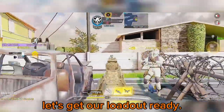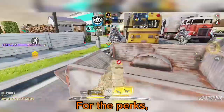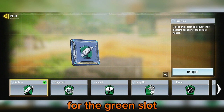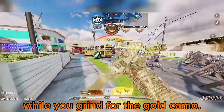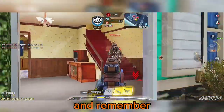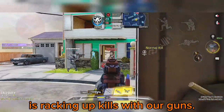Now let's get our loadout ready. For the perks, choose either the Fast Recover or Overclock perk for the red slot. Pick the Vulture perk for the green slot, which will keep your ammo in check while you grind for the gold camo. The blue perk doesn't have a huge effect on this strategy, so feel free to go with your preference. And remember, scorestreaks don't matter here, as our main goal is racking up kills with our guns.